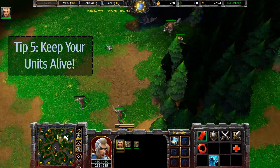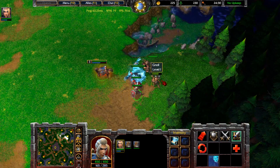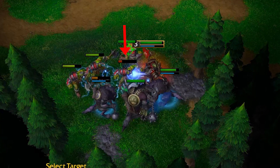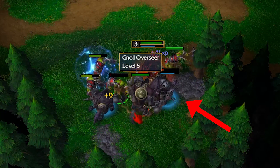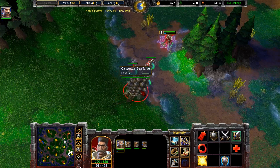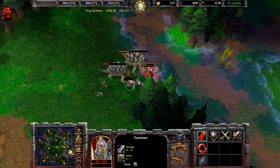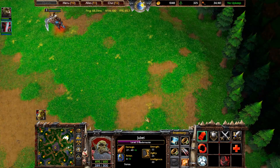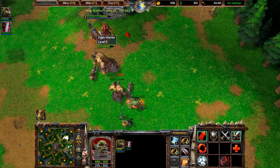Tip number five: keep your units alive. This is so important — you should not be losing units to creep camps. If you have any summoned units available, use them to tank all the hits of the camp. A great way to take aggro off one of your units is to quickly start attacking one of your own units with the unit you want to switch aggro to. As soon as you notice the enemies switch targets, you can continue attacking the creep without worry. This does not work with level seven and up creeps — they are smarter and will target the unit with the least amount of current health in range. Creep juggling can be used when attacking creeps at their max chase range; when done right, you can focus on killing just a few creeps at a time rather than the whole camp, though it does take some practice.